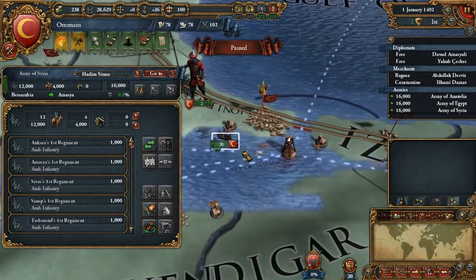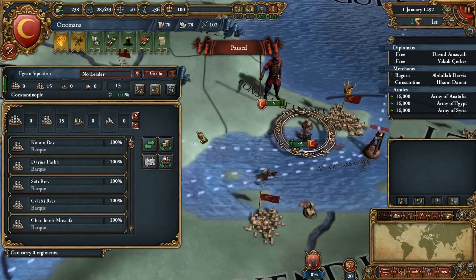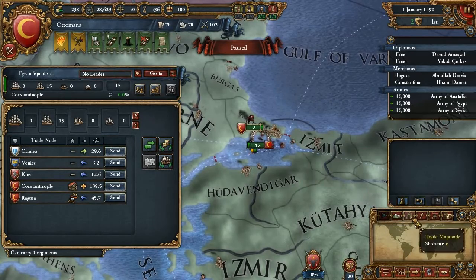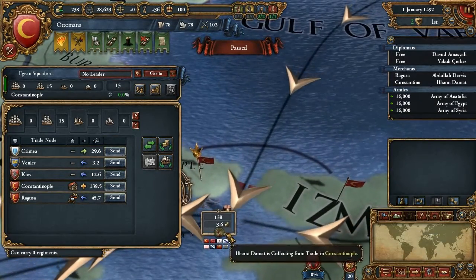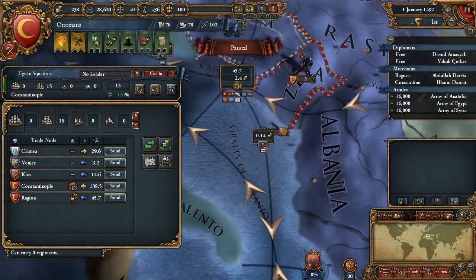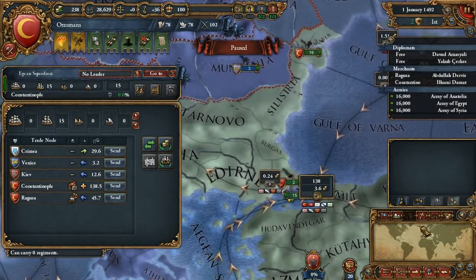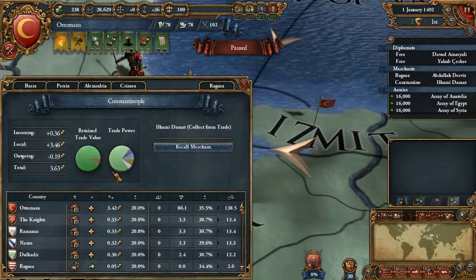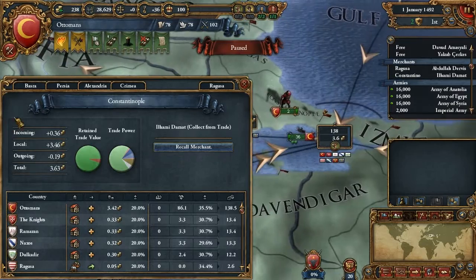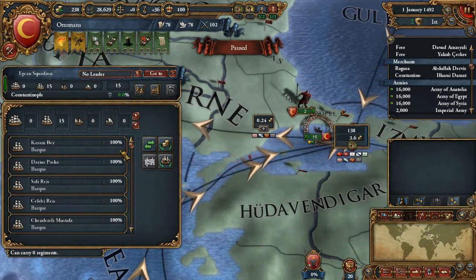Let's have a look at our navy. We got 15 lightships. Let's have a look at the trade map mode. That's 138. We also believe we have some power in here - yes we do, but that's 45, so it's not really worth making that stronger. And on this one, we don't have a monopoly yet on trading power. Let's send our ships to monopolize.